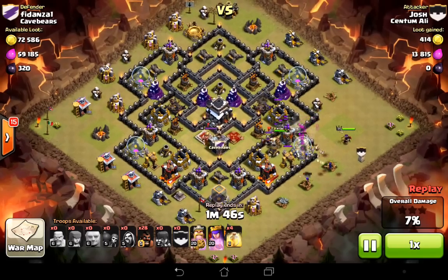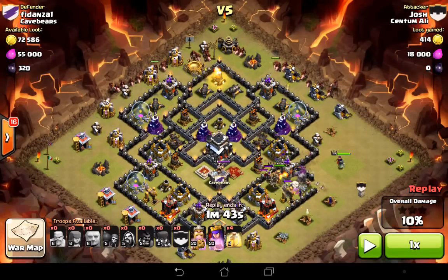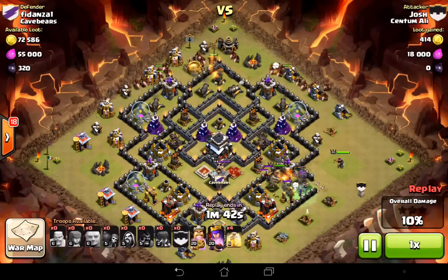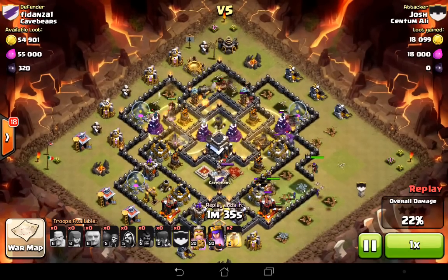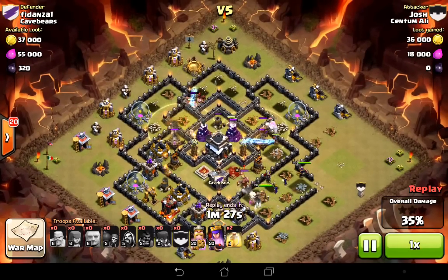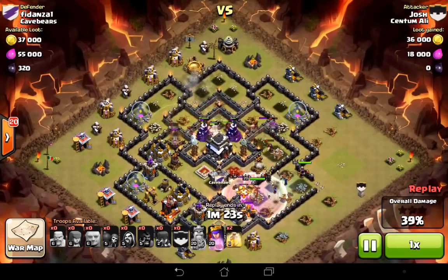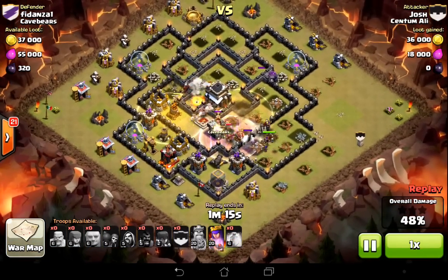Josh has a virtually maxed Town Hall 9 — his heroes are fantastic, both level 20. Then in go all of the hogs in a nice big wave up the top. The only slight thing I'd have changed about this attack — and Josh mentioned it before I even spotted it — was that the first two heals go down slightly too soon. There are maybe three seconds you could have held them. If he held that heal and deployed it a little later, he would have healed all the hogs for slightly longer. But you can see they're in exactly the right spot — they cover the majority of the most important defenses, with Wizard Towers and two Teslas in there, and both of the Inferno Towers are covered. Great timing on the heals overall.